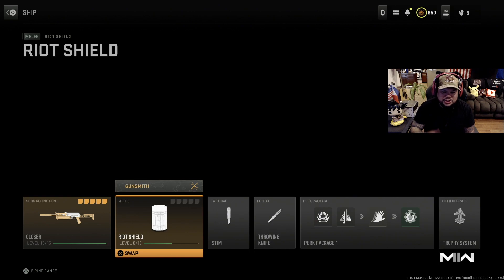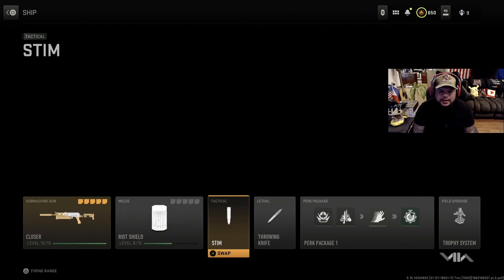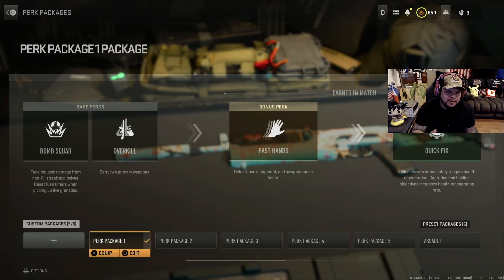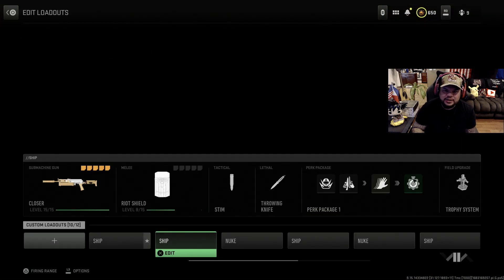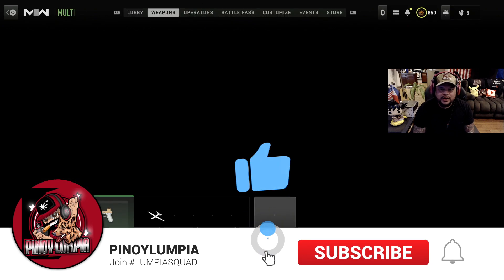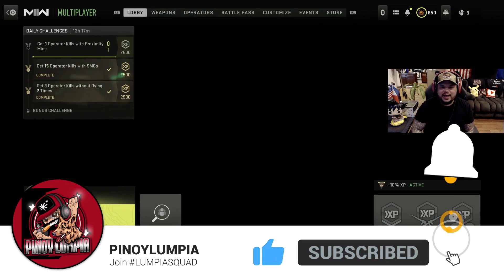That's all you need right there, with the shield so you don't get shot in the back. Sim shot throwing knife — you can use whatever you want, but throwing knife you can always retrieve it. Perk package as follows: Bomb Squad, Overkill so you have the shield, Fast Hands so you can reload faster, and Quick Fix. As you'll see in this video I had to pick up another gun because I ran out of ammo — I used Trophy System over ammo, so you might have to play with that as well.